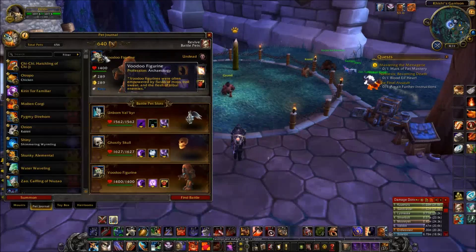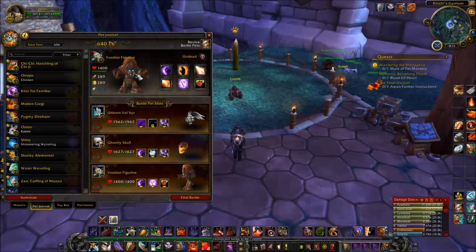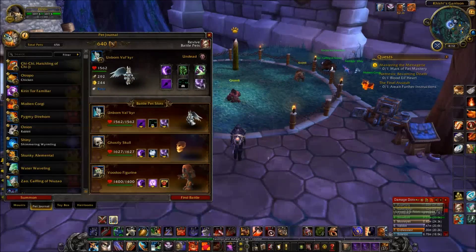The last pet I've chosen is Voodoo Figurine. You can get this with Archaeology - I think you can get it right away, no matter what your Archaeology skill is. Best content to do this is on the Eastern Kingdoms, where there are a lot of troll fragments, so you can get that done pretty quickly. Or you can just stick around in Draenor or Pandaria and get troll Archaeology fragments and do it that way.